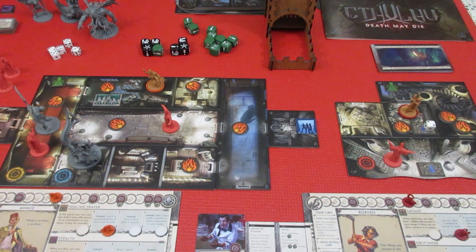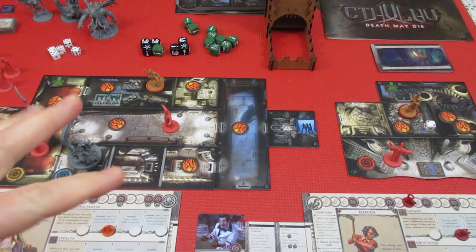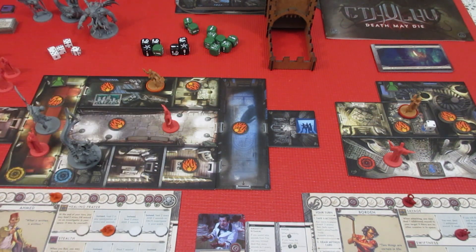Welcome back to Cthulhu Death May Die. We're playing with Achmed and with Borden, and we're trying to take down Cthulhu in the end. We have two of the four laboratories destroyed and we need to destroy two more, which will summon Cthulhu onto the board so we can try to take him out!